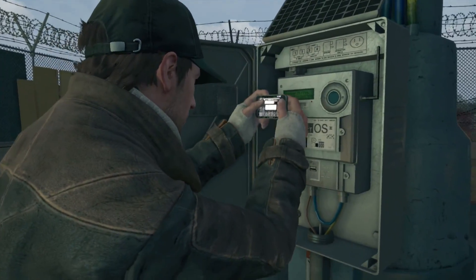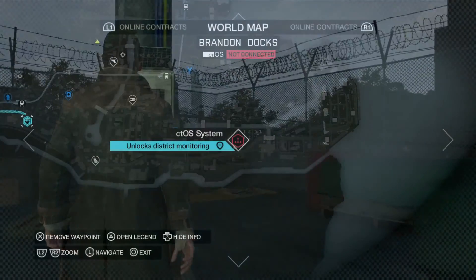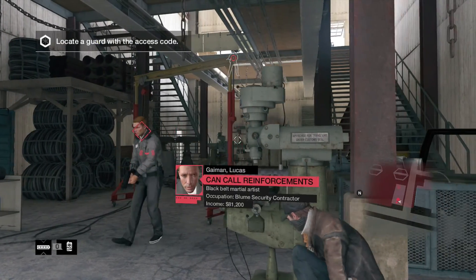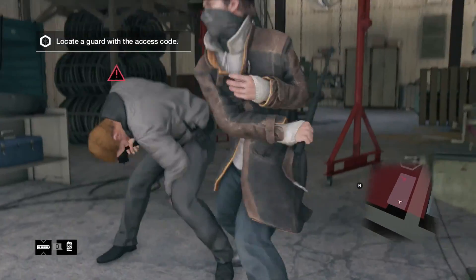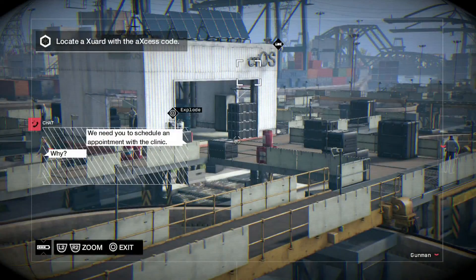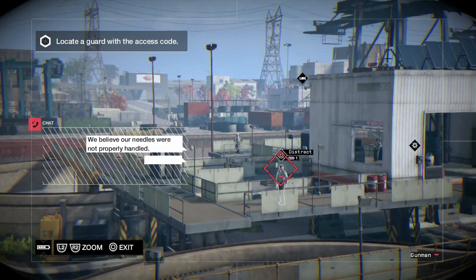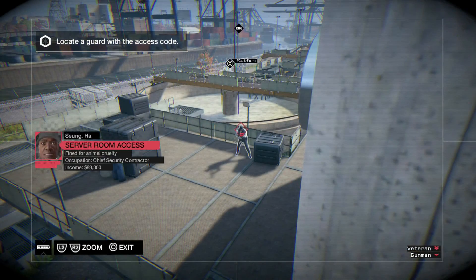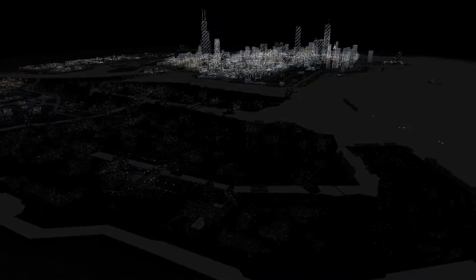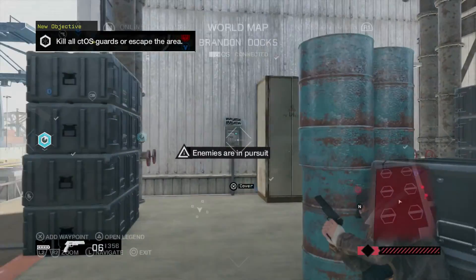That completes all the towers within the Wards district, giving you access to all its secrets. There's one more district to do — the Brandon Docks district. As usual, infiltrate the CTOS control center by bypassing or taking out the guards. Sneak through its heavily armed construction grounds and locate the guard who has server room access. Once you've patched into the system, the Brandon Docks area's three CTOS towers will open up.